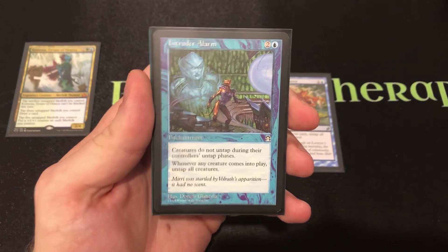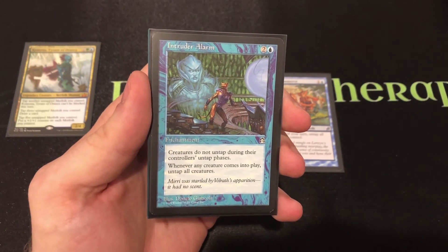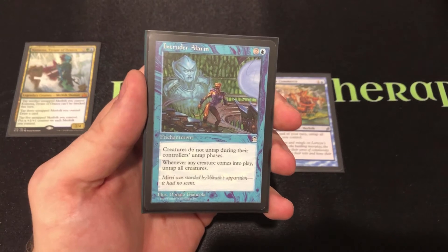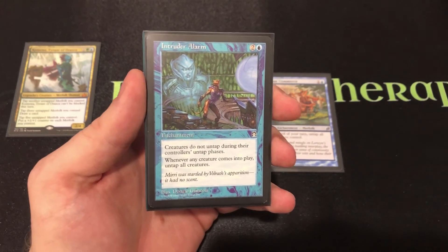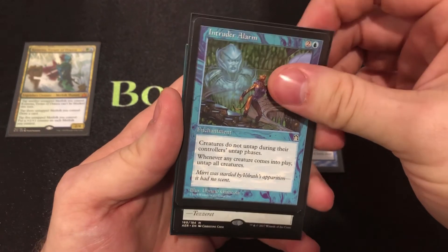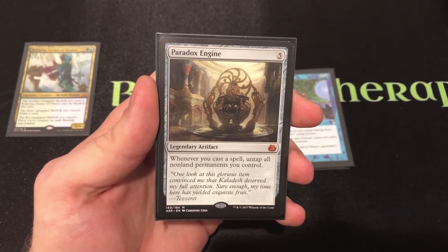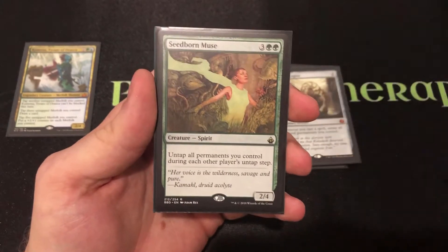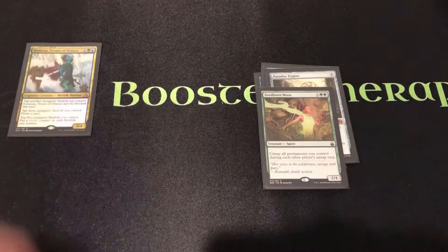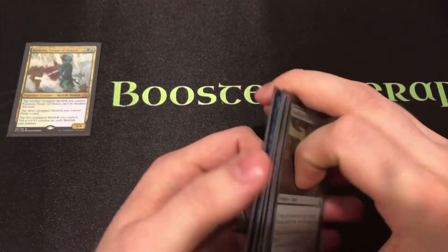Intruder Alarm has dual purpose: creatures don't untap during their controller's untap phases, but whenever any creature enters the battlefield, all creatures untap. This gives control over the board state, especially if you're more filled with creatures than others. Paradox Engine untaps every non-land permanent whenever you cast a spell — don't need to say more. Seedborn Muse, much like the Merc Fiend, untaps at each other player's untap step — giving us four more avenues of untapping on top of the Merc Fiend.